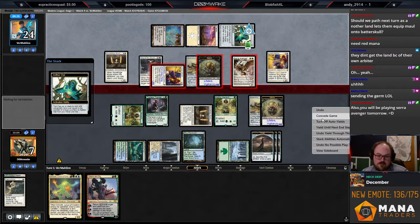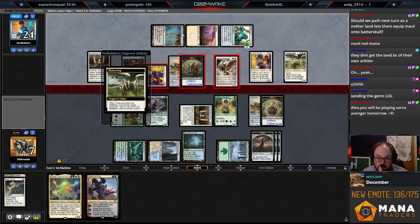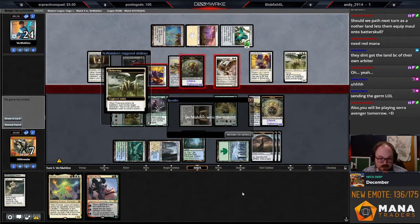That was a frustrating game. I feel like this matchup should be good, but obviously I messed up by not getting the red source — I was really worried about them Ghost Quartering it. I think it should be a really easy matchup but our draws just kind of lined up poorly and they had the nuts every game. Really unfortunate, but if you're watching on YouTube hope you enjoyed the content. I'll see you back in just a little bit for the fifth and final round.